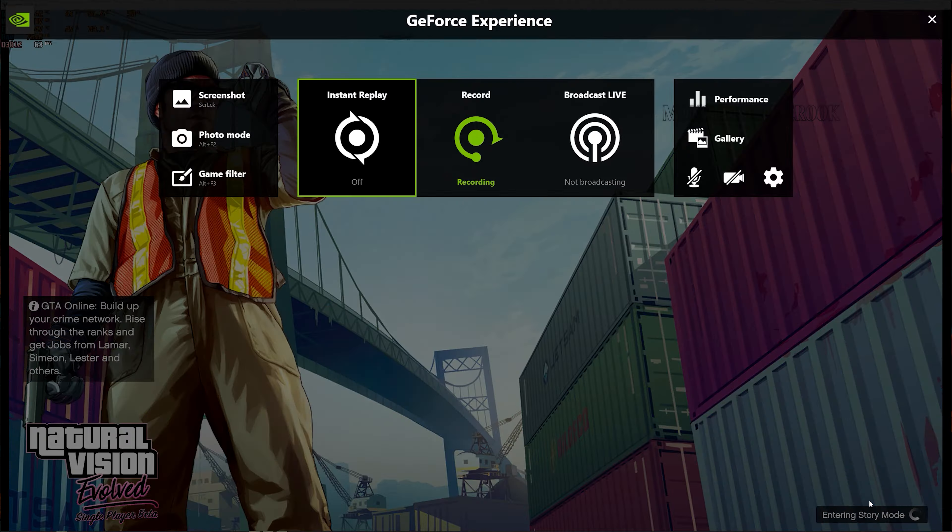Press Home to open the ReShade menu. Here you can see GTA 5 Upscale.